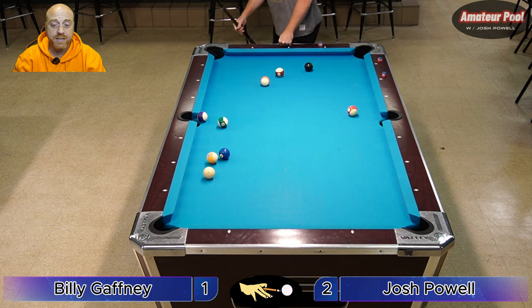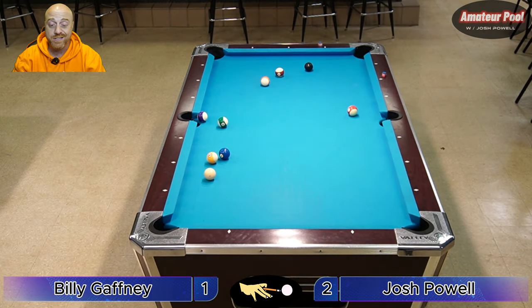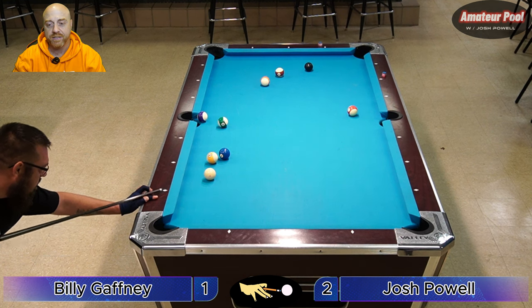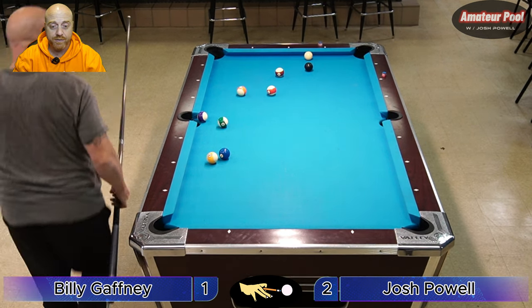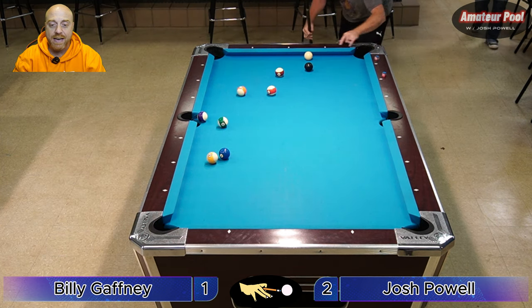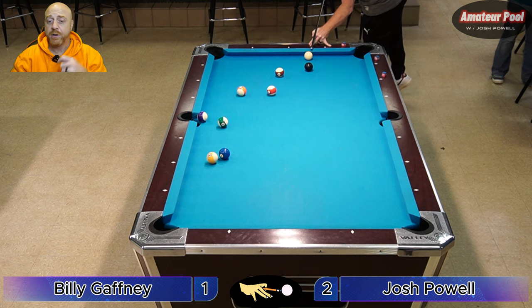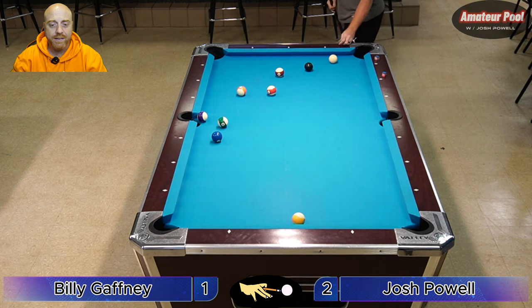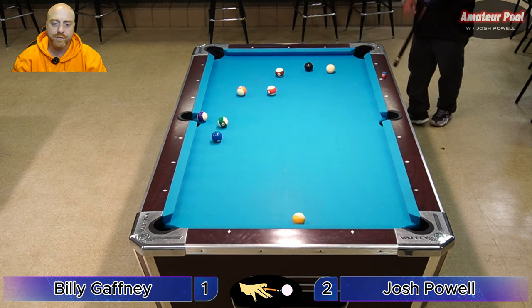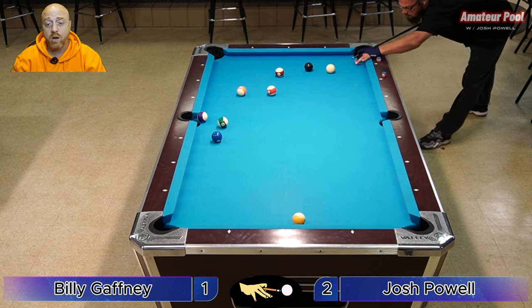He played a pretty good safety for only having one ball on the table. I think he can combo and make the 12 — the one is hanging right there in the side pocket. He's shooting at the 11, playing a safety again. He got a good safety, back behind the eight ball. This is tough. I'm going to try to jump over a sliver of the eight ball. I had to jump over a little piece of it. Look how lucky I got — the ball came all the way back up table. I did leave him a combo on the 11 into the 14.